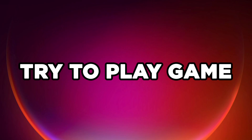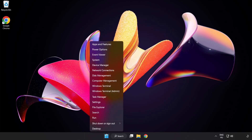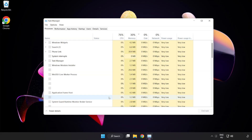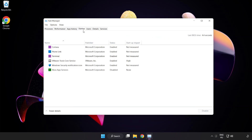Try to play the game. If that didn't work, right click the Start Menu and open Task Manager. Click Startup and disable unused applications. Close the window.